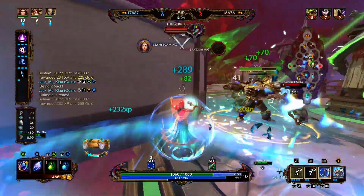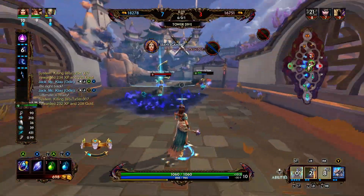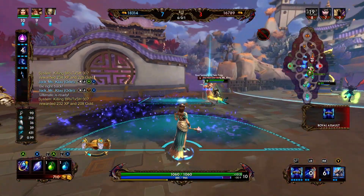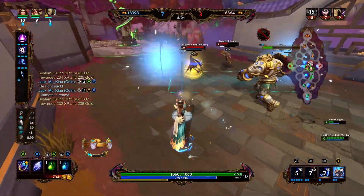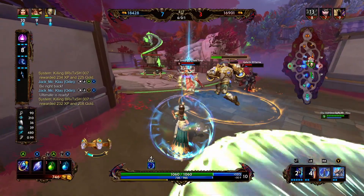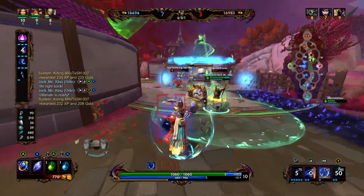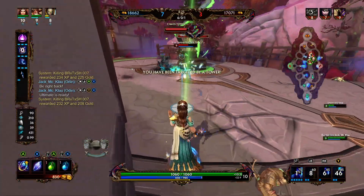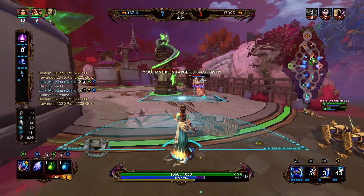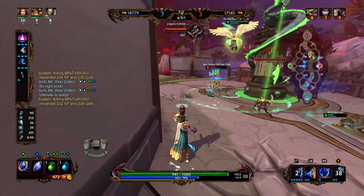We go ahead and ult this Sobek, polymorph him — we're able to get the pick. We fall back a little bit. Hades uses his ultimate so we try to stay away — he's pretty far up. We're lining up the 1, use our Polymorph to get damage off on both of them. We have our shield and activate that, just letting Argus charge into the tower and die. We tried to be a little aggressive there but missed our Polymorph — got some good damage off onto that Hades.